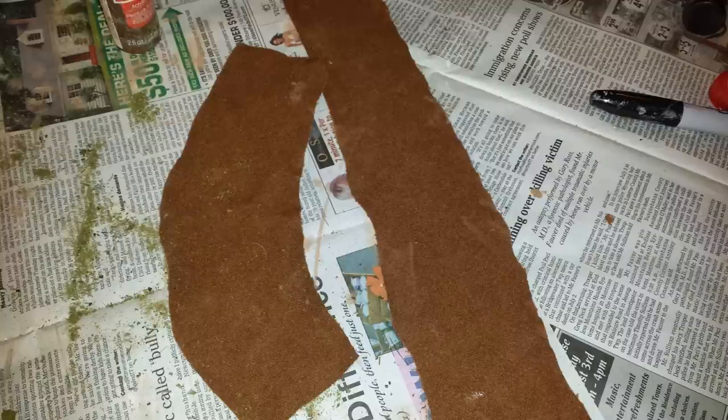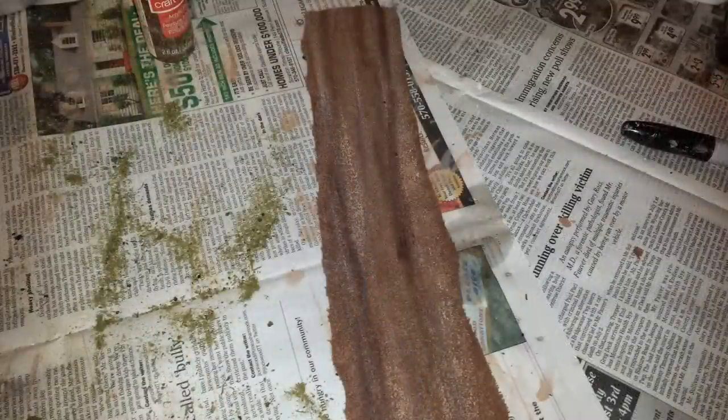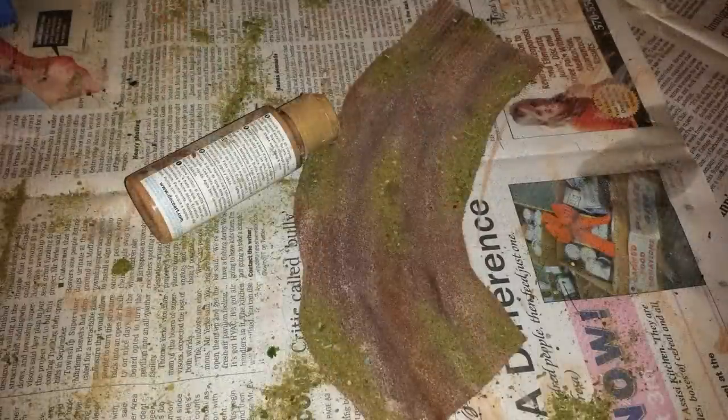Once you've cut your pieces out to the proper widths and lengths, you're going to start using your black pen or black ink to actually draw on the road marks — the black indentations where the wheels and vehicles have traveled over the road. We start with that, and it should look a little bit like this. You're going to use your sponge and various shades of paint, working your way up to lighter shades of brown and even an off-white, to kind of blend those black marker lines into the piece and give the whole piece a sort of 3D feel.